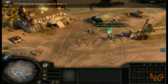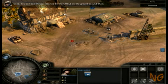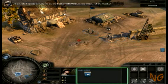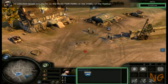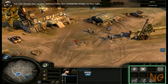Left-click on the rifleman squad to select it. You can see they're selected by the circle on the ground around them. All selected squads are shown on the selection panel in the middle of the taskbar. You can access the squad's abilities from the command panel on the right.